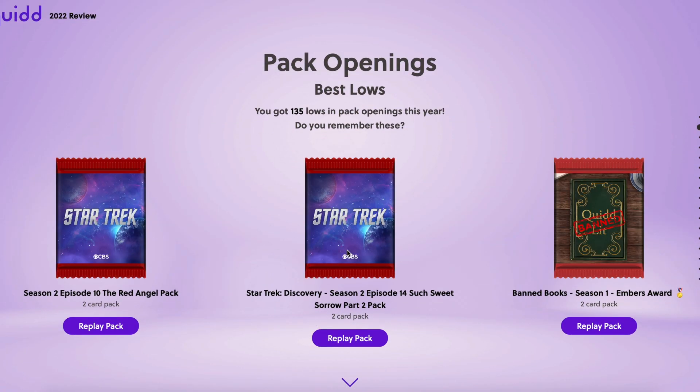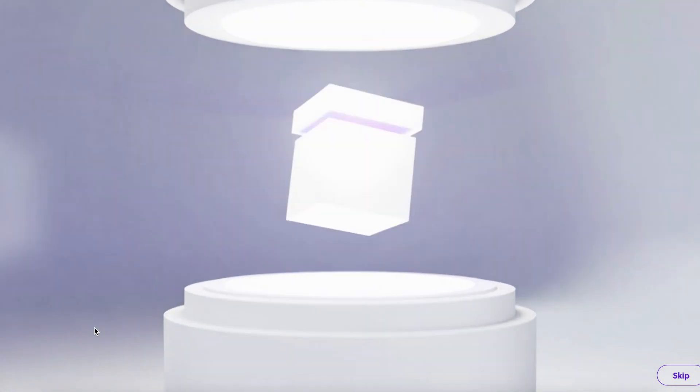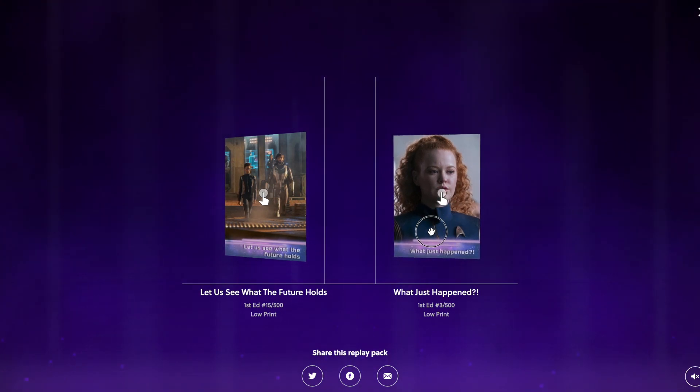I got 135 lows in pack openings this year. It says 'do you remember these?' and lets me replay some of them. Season 2, Episode 10 — not quite sure which low I got here. Let's check this out. We got the nice animation and that was a great pack actually — a 15 out of 500 and a number three. Very good.